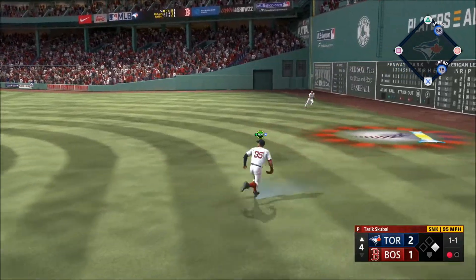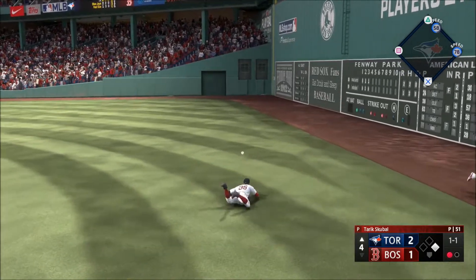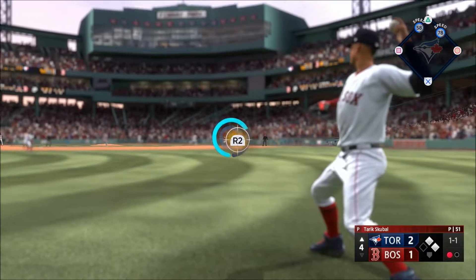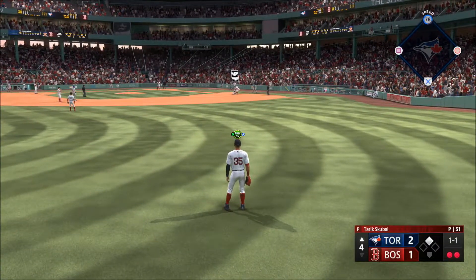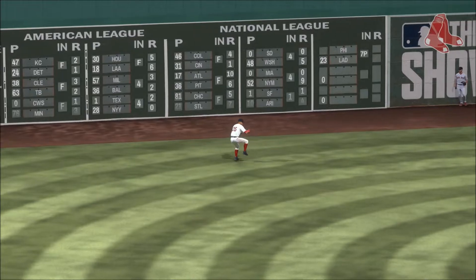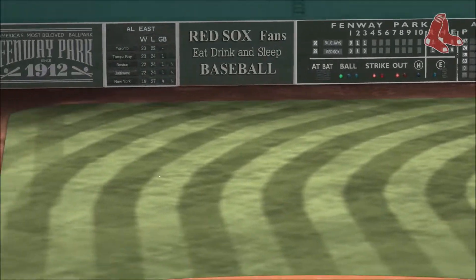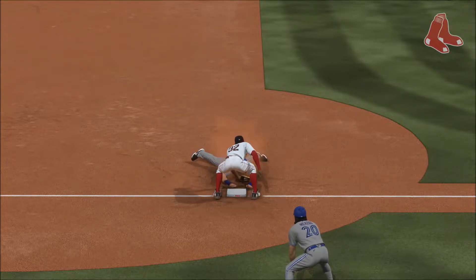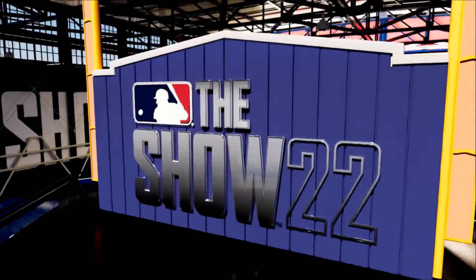In the air out towards left center — dives but it kicks off his glove. Throw into third, the tag — out there. You're making the call yourself; this ball is clearly in front of you and you've got to know for sure if you're going to be able to make it safely to third. That time he was wrong — it's a really nice throw.